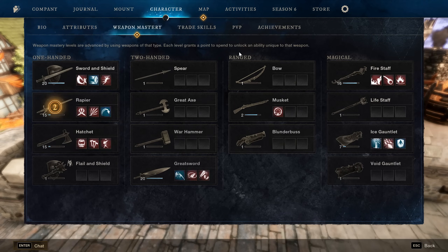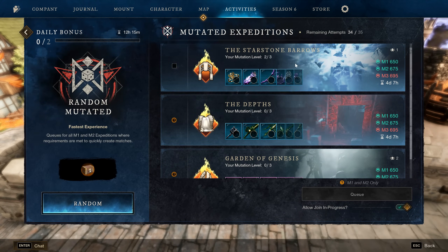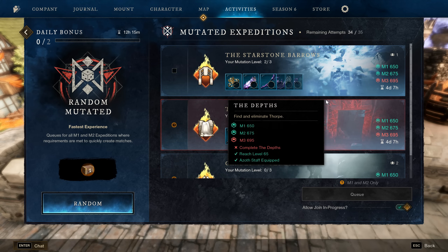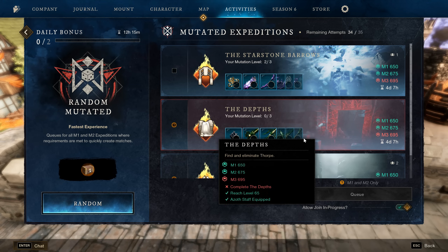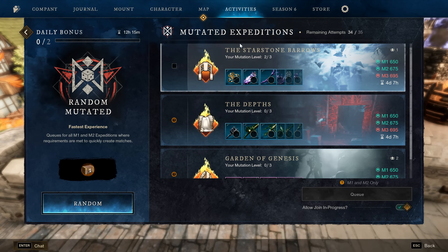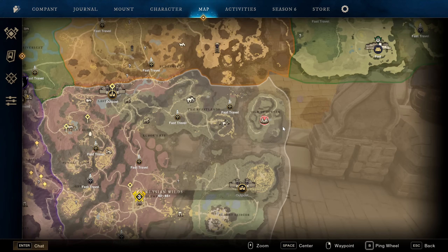Make sure you know what mutations are running this week and which artifact drops from them so you don't miss out — you'll generally have to wait at least three or four weeks depending on the rotation until you get another chance to grab it. So always check the mutations and decide if you need to grind it now, want it in the future, or can skip it. If you wait too long and Starstone rotates out, you'll have to wait weeks for it to come back.